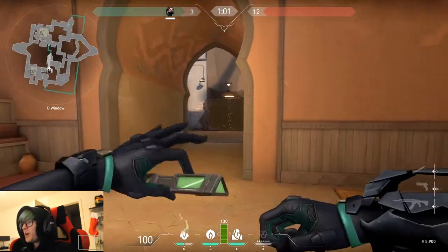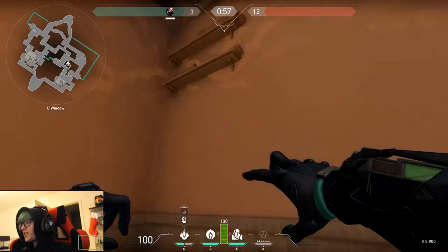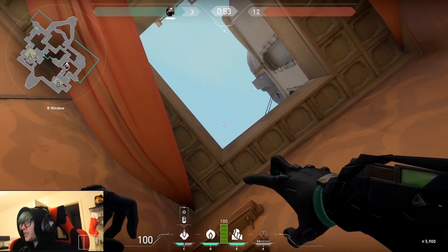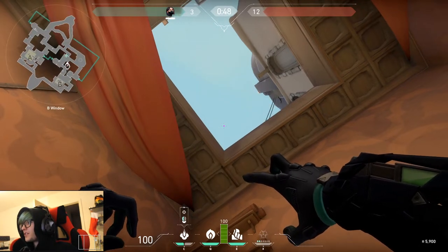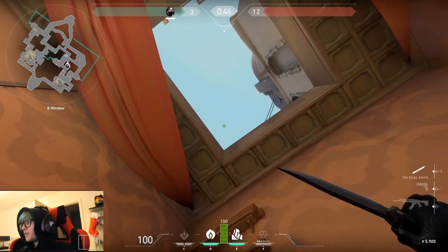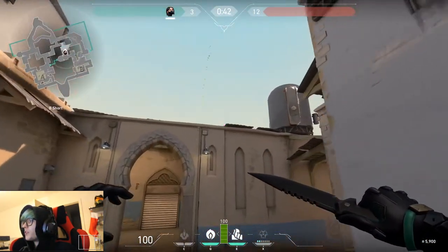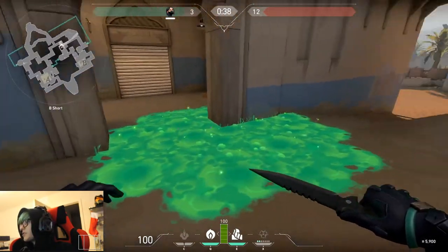This snake bite is useful if you've started in B window and done the wall across there. Stand here, aim almost straight up to the sky, pretty much vertically, and aim across to line up with this doorway. It comes down and hits anybody pushing through there.